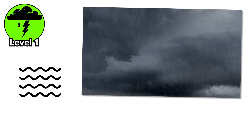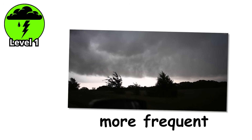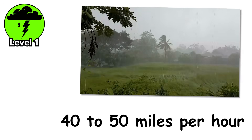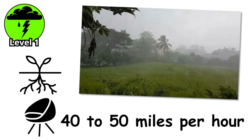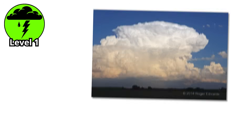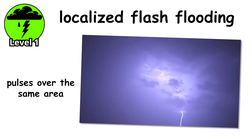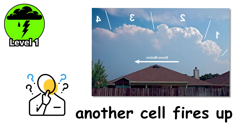The rain comes in waves: heavy then light, heavy then light. The lightning increases. The thunder becomes more frequent — less like distant drums and more like artillery fire. Wind gusts can hit 40 to 50 miles per hour, strong enough to snap branches and knock over lawn furniture. What makes multi-cell clusters more dangerous is their unpredictability. They can spawn brief, weak tornadoes with little warning and produce localized flash flooding because the rain keeps coming in pulses over the same area. And just when you think it's passing, another cell fires up.